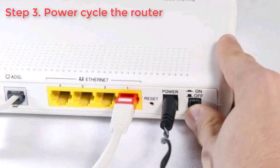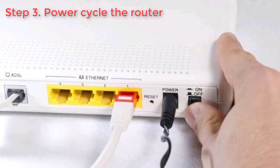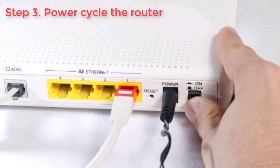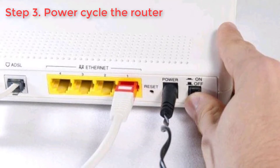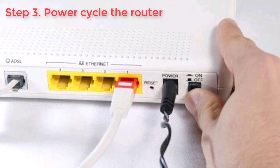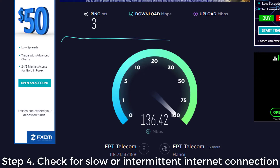Step 3: Power cycle the router. Another possible reason why Fortnite may be preventing you from joining a party is your own internet connection at home. To see if that's the case, first restart your router. To do that, just turn the device off normally, then unplug it from the power source. After 30 seconds, plug everything back in, reconnect your mobile, PC, or console, and see if that fixes the error.